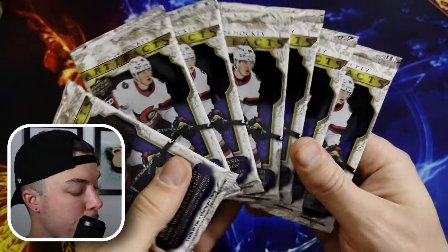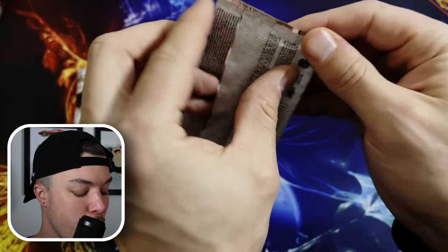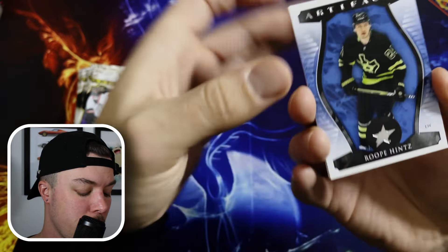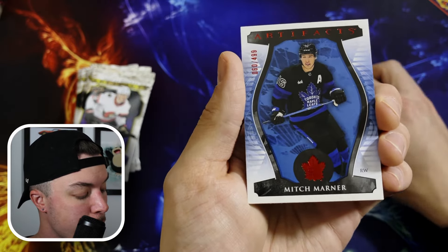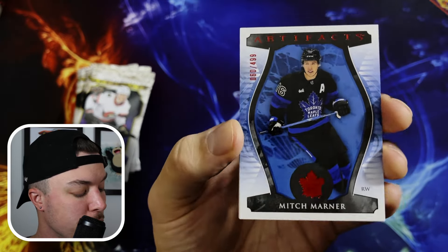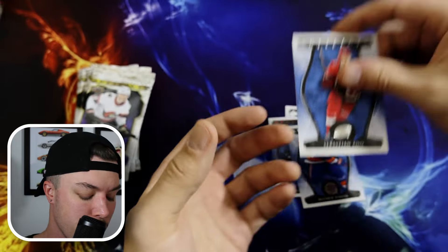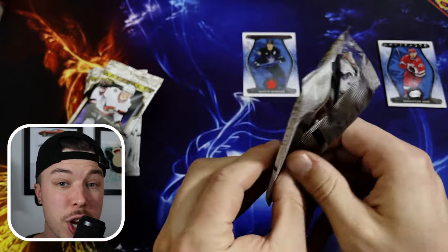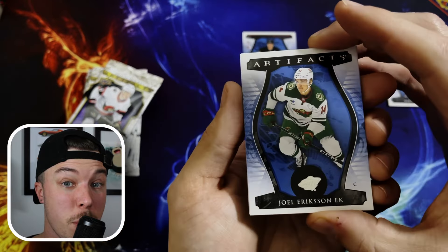We're going to open up two blasters of Artifacts and see if we can beat the odds and pull a big Conor Bedard card today. Here are the blaster boxes. In Artifacts, you get seven packs in a blaster box, five cards per pack. Artifacts is well known for really cool looking jersey cards and relic cards. Starting off with Rupe Hintz, Jared McCann, Mitch Marner Red — numbered to 499. That's kind of cool, the blue and the red there. We got Matty Barzal and Sebastian Aho.